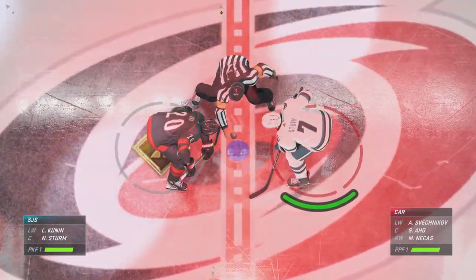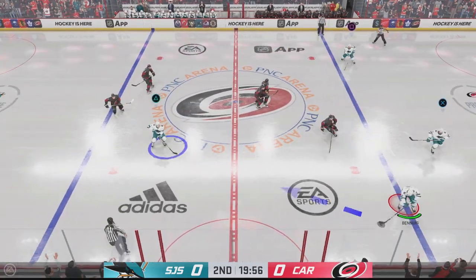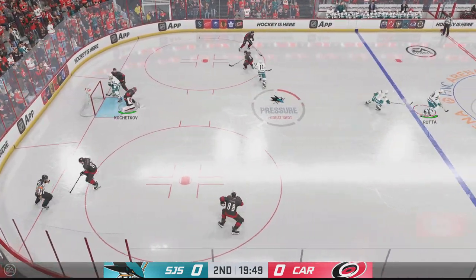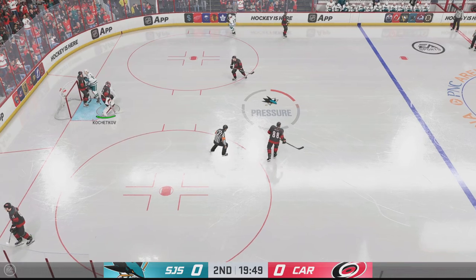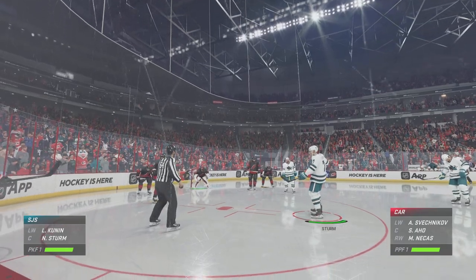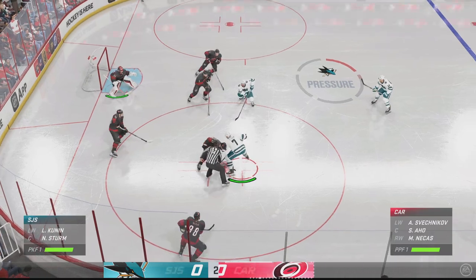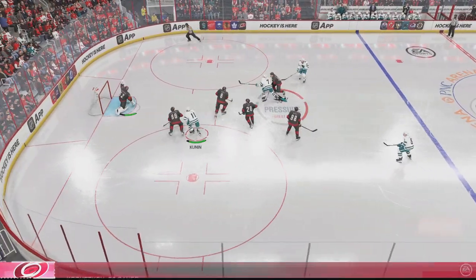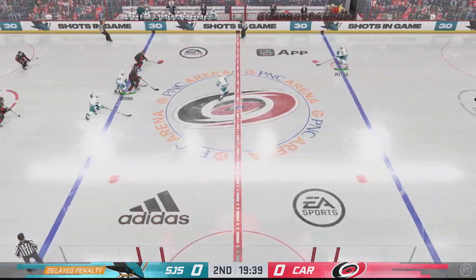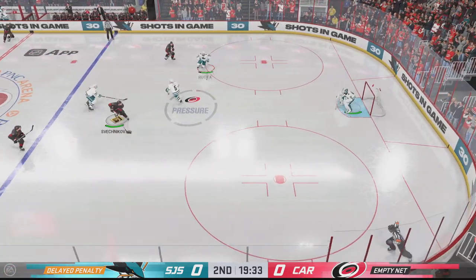Teams are on the ice — they're ready to drop the puck for period number two. San Jose's shorthanded unit gets off to a good start. They win the draw and take early possession. He somehow got a little piece of it and it stays out of the net. Sturm's ready for the draws as they continue to try to kill off this penalty. Carolina's got possession at their own end. That's desperation at its finest — to be able to get to that puck and send a clear message to his team that he's behind them. He's going to be the foundation tonight.